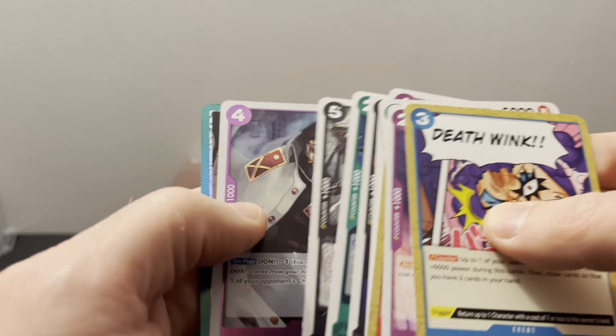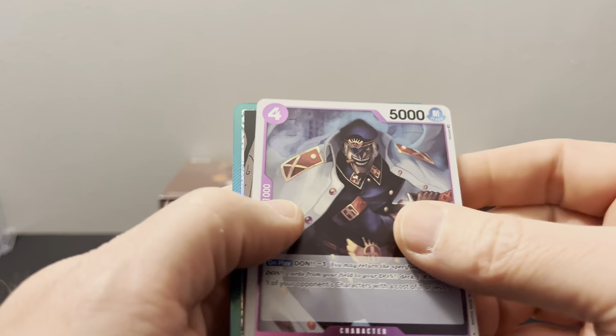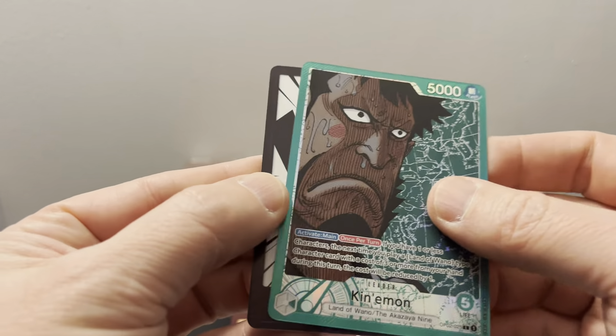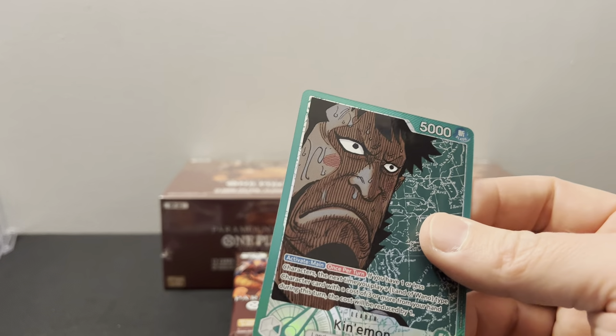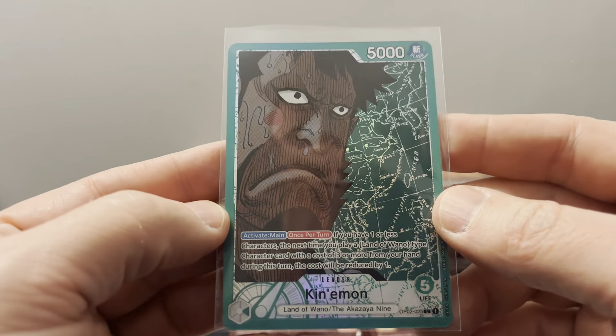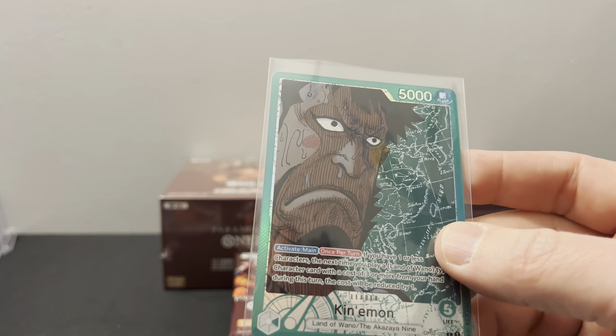It looks like we've got another leader, man — they are right about this. Is this Sanji or Odin? Nice — Odin! This is crazy that the top four boxes — if they're all leaders, that's nuts. You essentially just open the top four and you have all the leaders.